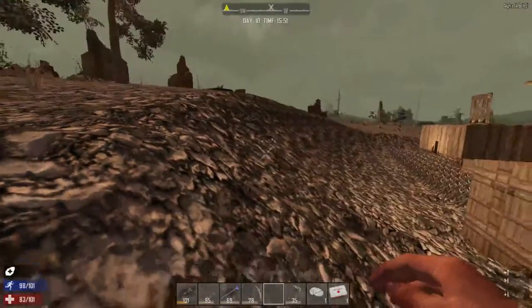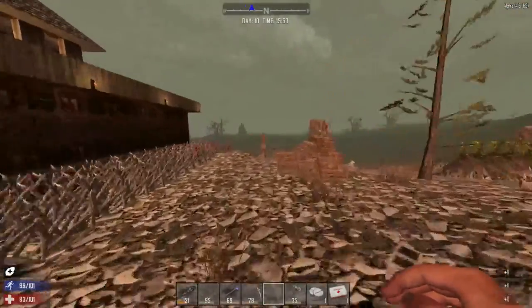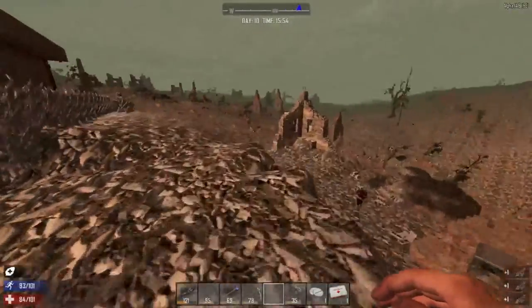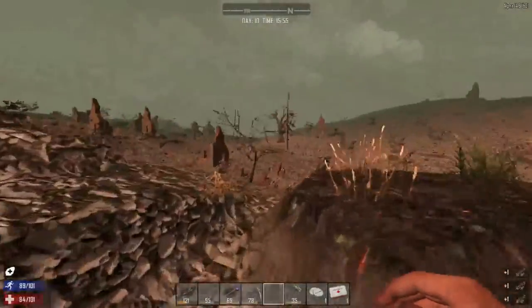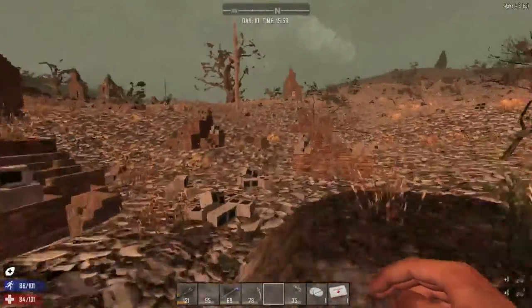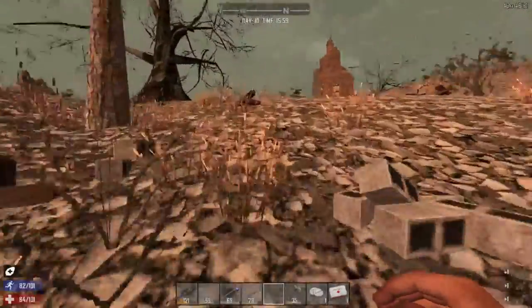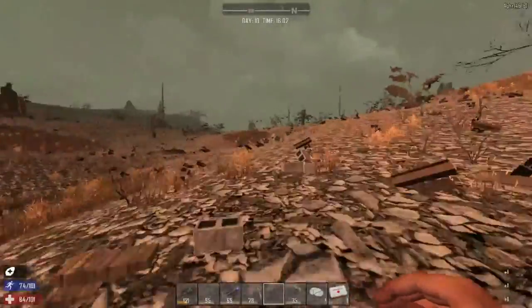I'm glad I didn't break my leg — I kind of jumped off that hill. It's time to go frolicking. I wonder if jumping contributes to athleticism?